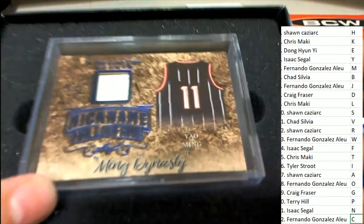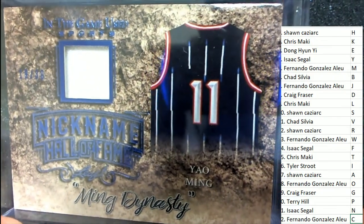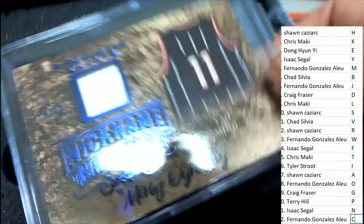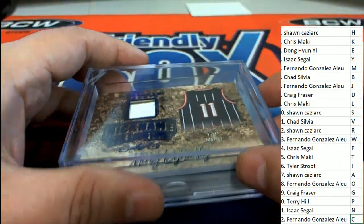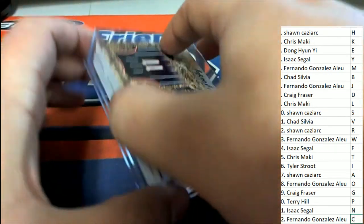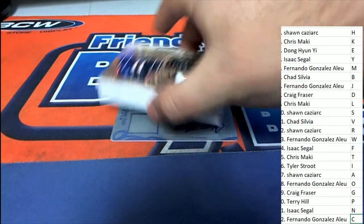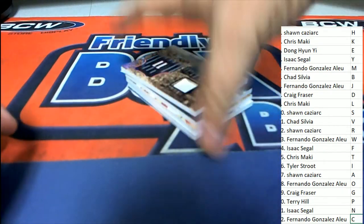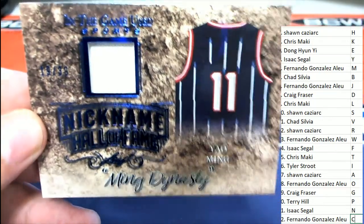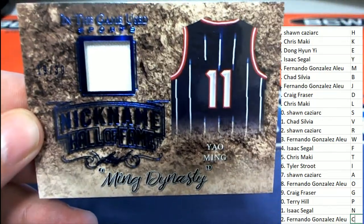Let's go — here we go, it's going to be the first hit! It's a Yao Ming for letter M. Owner of letters 19 to 39 for M — that's Fernando — coming away with a Yao Ming. And I can see a 1-of-1 printing plate coming up underneath there. This is the Ming Dynasty nickname — Hall of Fame. Big congratulations to Fernando!